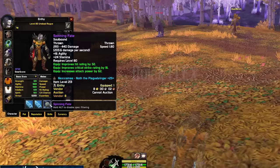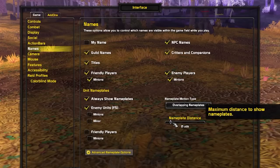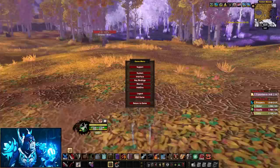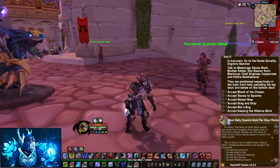The next tip is about Nameplate Distance. In Classic, we used a macro to increase it, but now you can find it under Names and Nameplate Distance options in the interface settings. You just drag it all the way to 41 yards, and as you can see, the distance between me and the mob is way higher and I can see its nameplate. This is awesome for AoE farming, PvP, and just in general.